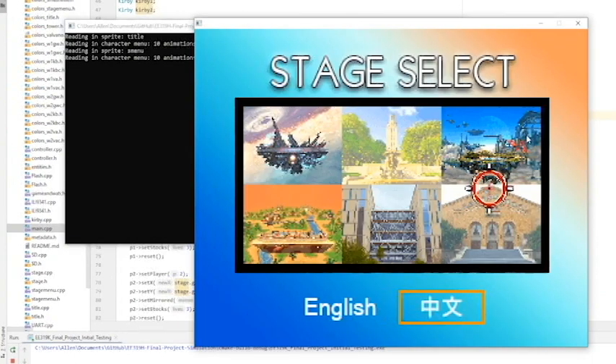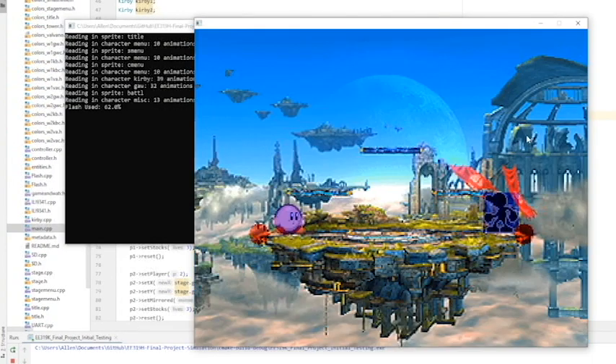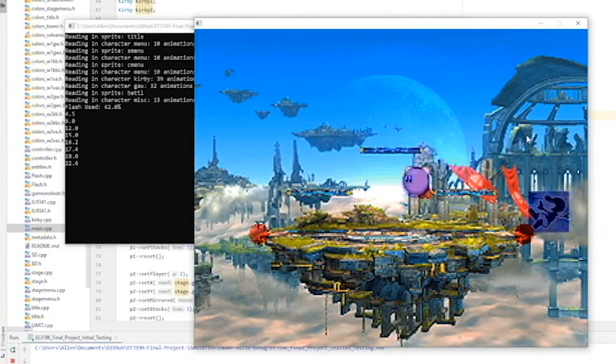Before porting onto the TM4C, all game logic was developed through our computer simulation, which simulated the LCD, SD cards, and flash memory, making it much easier, more efficient, and practical to write 8300 lines of game code, and to tune things such as hitboxes, animations, and knockback.